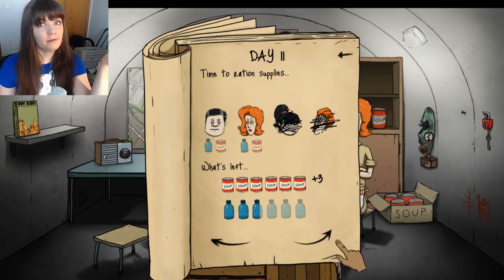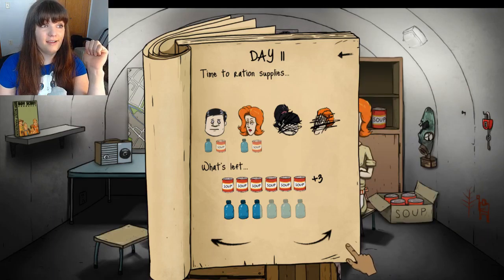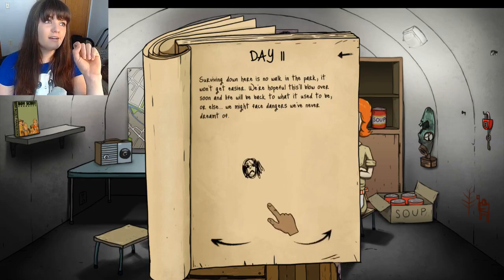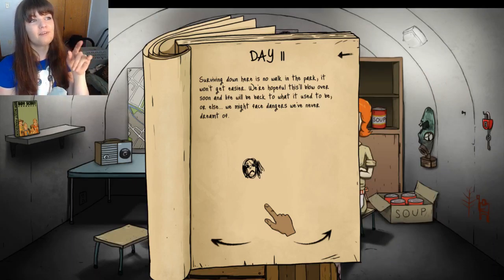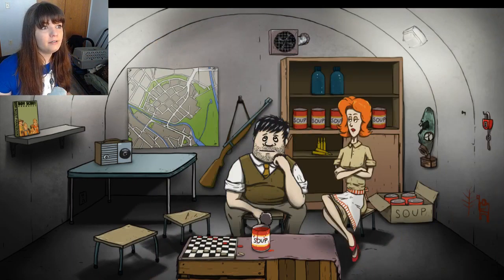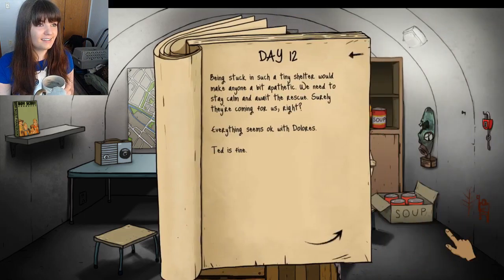I don't want to lie about the Boy Scout handbook — even reading into it, it's pretty awesome. You need it for almost all of your playthroughs. It's very helpful to keep people sane, happy, and it saves you in a lot of problematic situations. So always get that Boy Scout handbook. Surviving down here is no walk in the park — it won't get easy. We're hopeful this will blow over soon and life will be back to what it used to be, or else we might face some dangers we've never dreamed of. Day twelve — not back yet.